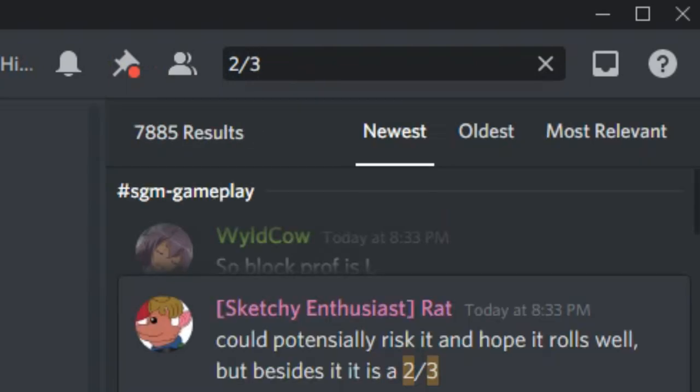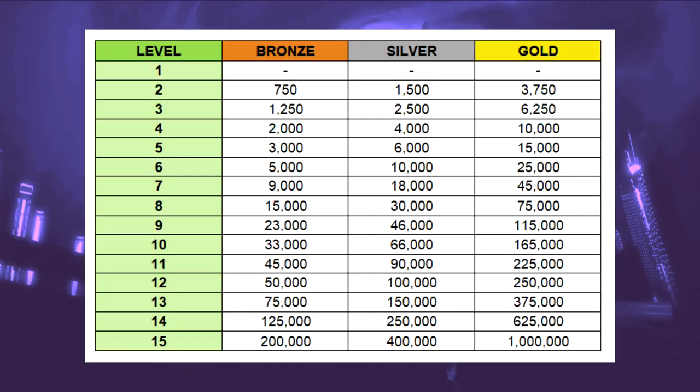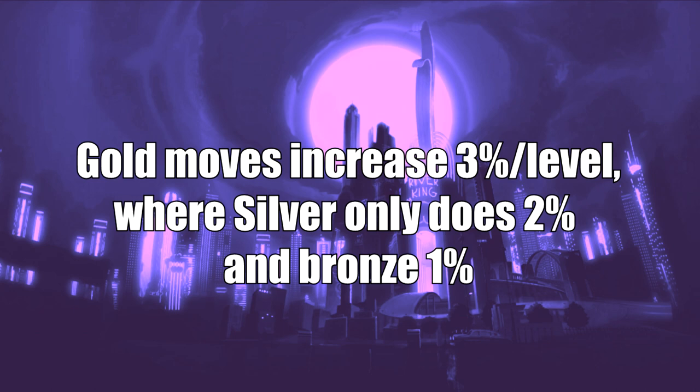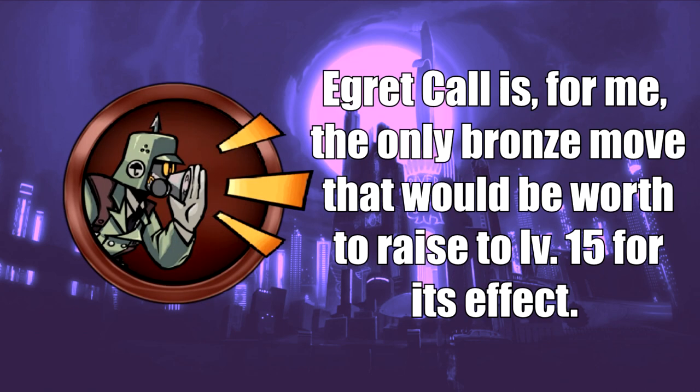One last thing worth mentioning would be silver moves. Personally I don't go for these, but they're generally much cheaper compared to gold moves, but come at the cost of only having two stats instead of three, and the percentage increase per upgrade is much lower. As for bronze moves, stat-wise it's the worst of the three tiers naturally, but their only application is to unlock a level 15 feature for a move, since they're the cheapest to fully upgrade.